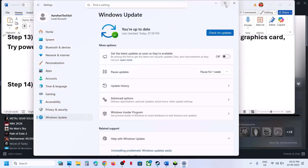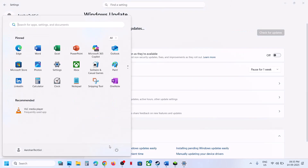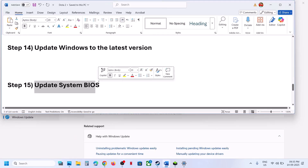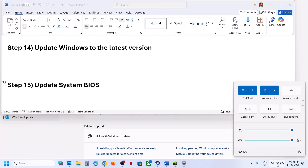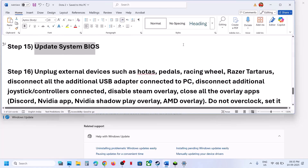Still not working? The next step is to update Windows to the latest version. Open Windows Update and click Check for Updates. Once all updates are installed, restart your computer and check. The next step is to update the BIOS — go to your system manufacturer's website, select your model number, and update the BIOS. For laptops, make sure the battery is above 10% and the AC adapter is connected before updating.